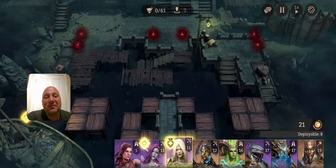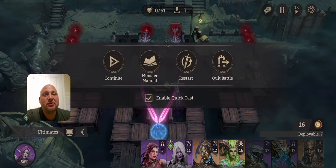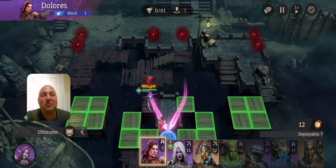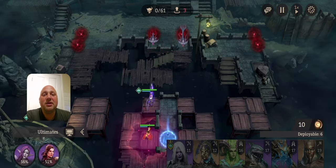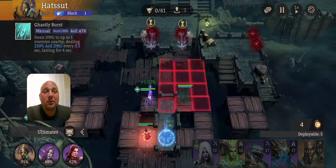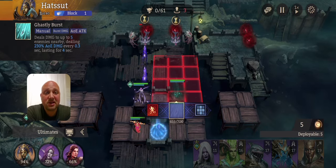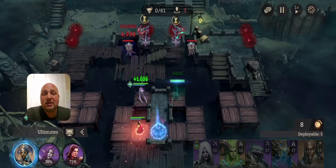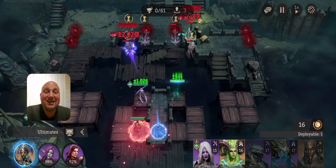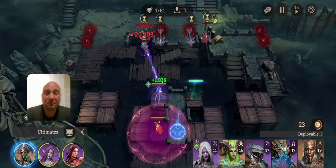Let's get into it. First, we place Idril, then Dolores right below her so she's within range. When Hatsit becomes available, place her up top — she doesn't even need to benefit from Linearia's extended range. You can see Idril and Dolores both charging up. When Idril hits 100, wait for Dolores to reach 95, then fire Idril — Dolores charges immediately and you fire them both off at the same time.